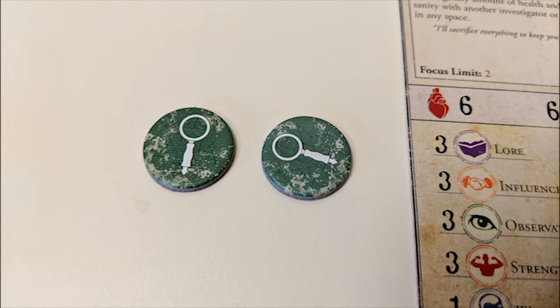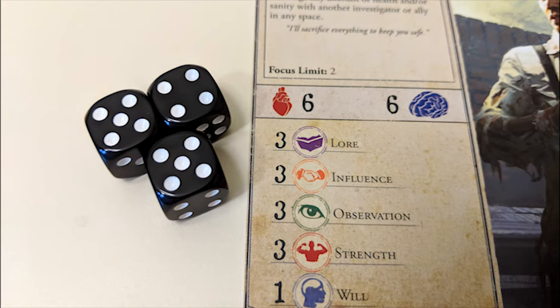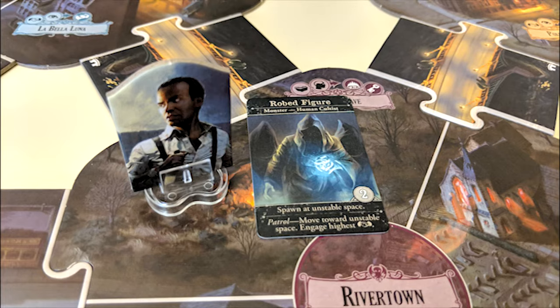The anomaly stays until you rid the neighborhood of all its doom tokens. Research: During the encounter phase, you'll be receiving clue tokens which you'll want to add to the scenario sheet in order to progress through the game. To do this, you'll make an observation test, placing one of your clues on the sheet for each success.